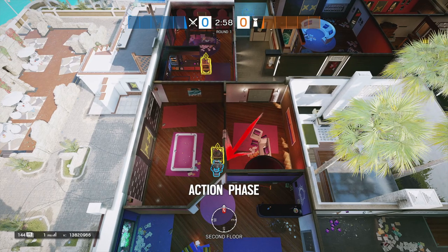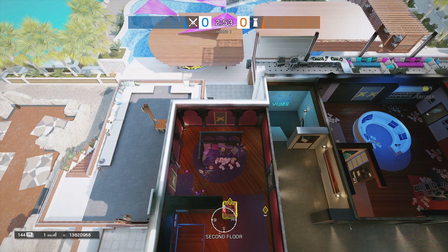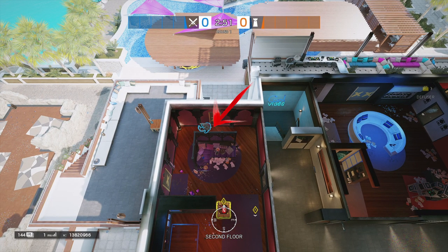Switching maps over to Coastline and going with the Hookah/Billiard site — the default spot would be directly behind the bomb on the southernmost side. Then over to the Hookah site would be to the north, behind the couch, right near the window.